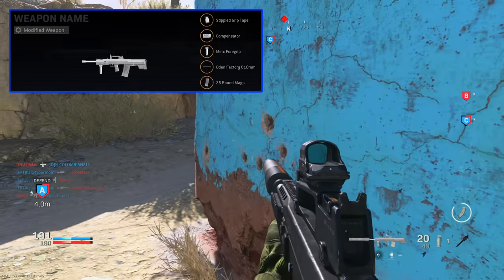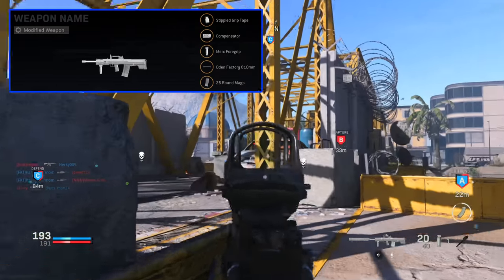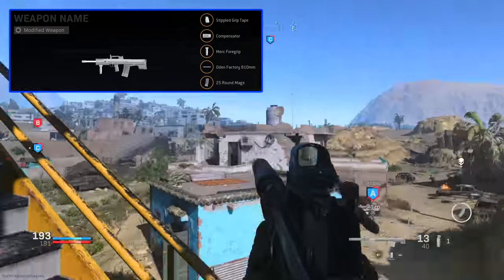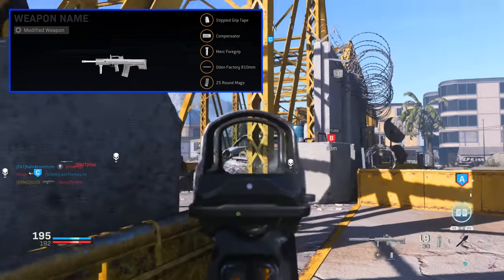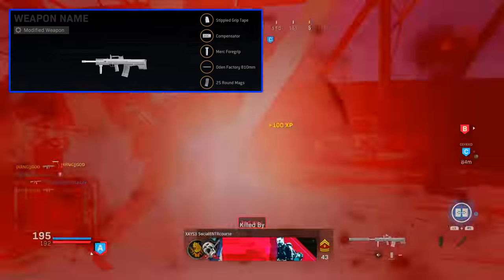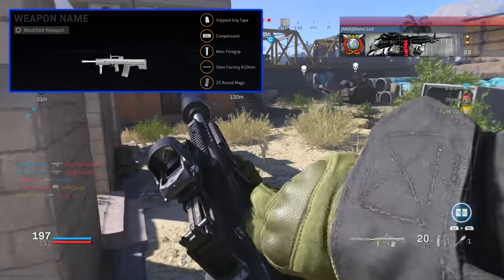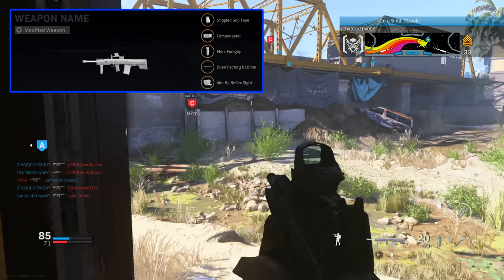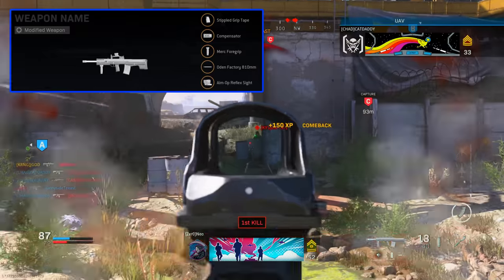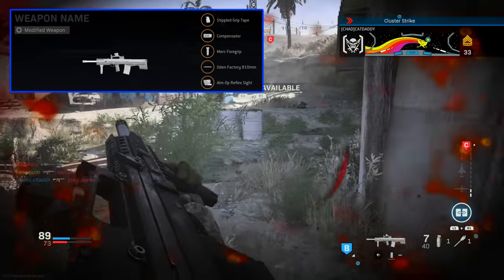A good class setup I recommend at the halfway point of this weapon is the stipple grip tape, the compensator, the merc foregrip, the Odin Factory 110mm barrel, and an extended mag. You don't get the 30-round extended mag until around level 55, so I'd highly recommend switching to that once it's available. I'm using that class setup with one quick modification — I drop the magazine for an optic, primarily because I'm doing the reticle grind and I'm currently using the Aim Op reflex sight.